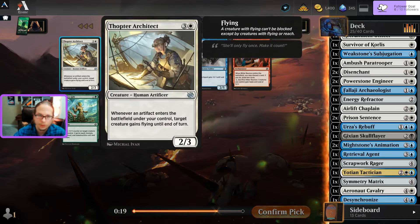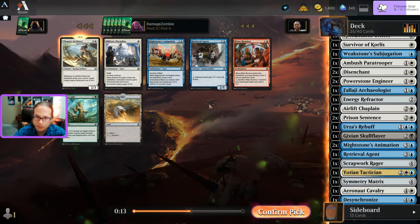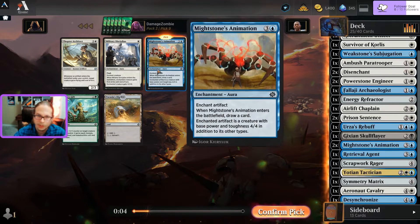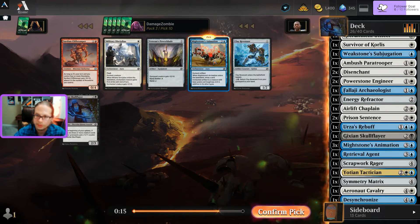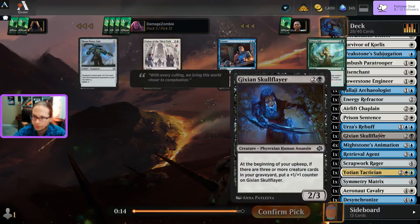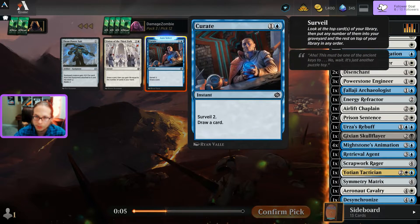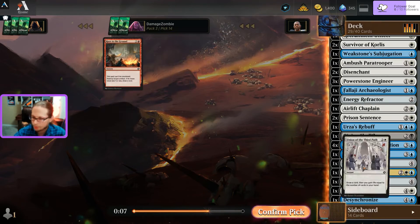Going with the Engineer - two-for-two-one that makes a token when he dies. Blue-white definitely feels the most open. Got Thopter Architect - I have a handful of artifacts, it'll make other creatures fly. Another Subjugation, but actually it's an Animation - make my other power stones into four-fours. Three of those! Going to pick the Animation. Another soldier with lifelink - still going with the power stone creator. Got all those White Stone Animations and Power Suit.